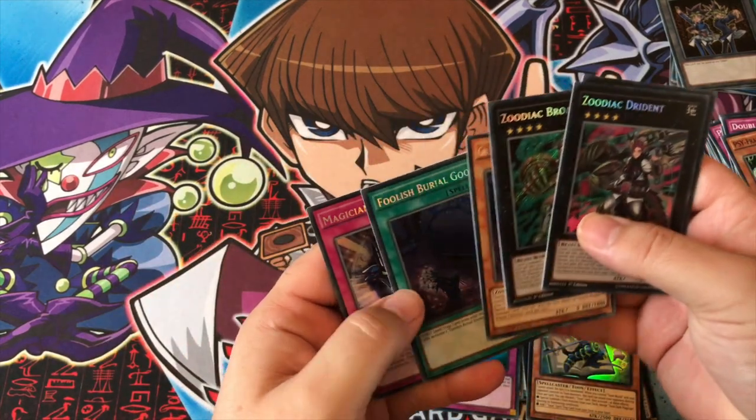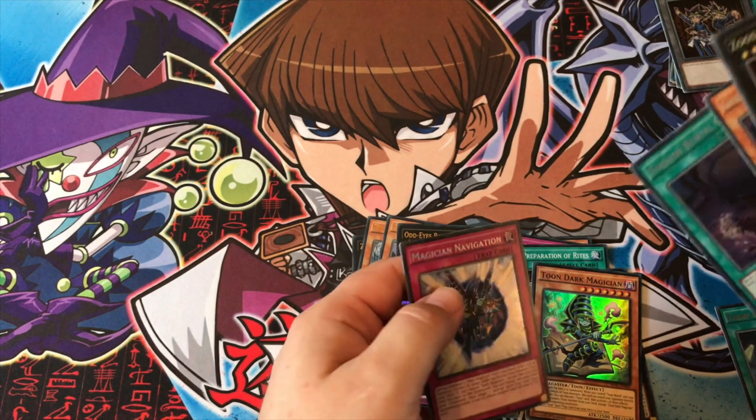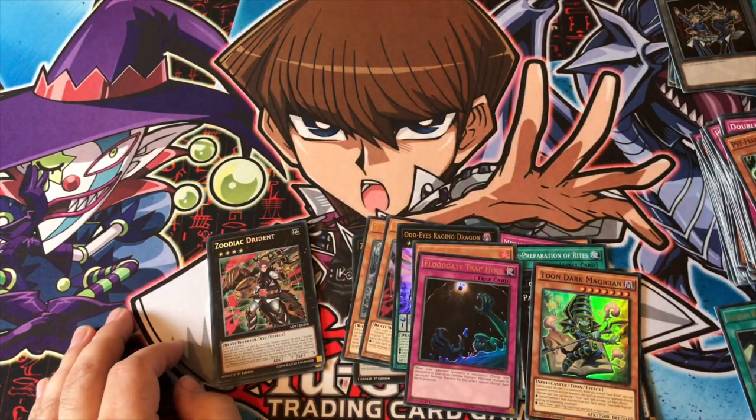Yeah, the two cards are the ones you're guaranteed to get. But getting a whole bunch of Zodiacs out of that, Foolish Burial Goods, a couple of Dark Magician pieces — that's pretty good. I liked that, that was a good two-tin unboxing.